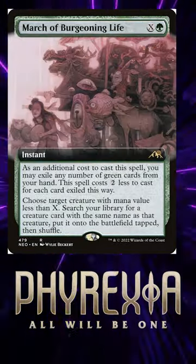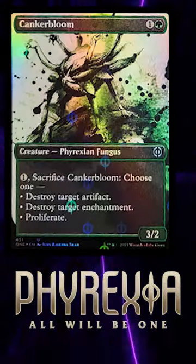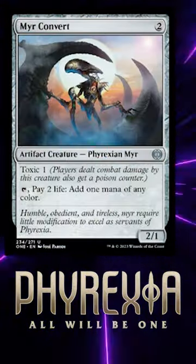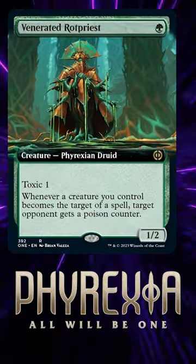March of Burgeoning Life to get another Rot Priest and double triggers for fun. Then Bloated Contaminator, Canker Bloom, and Mer Convert as creature targets, or creatures that can get through. If I played Standard, this might be the deck that I build.